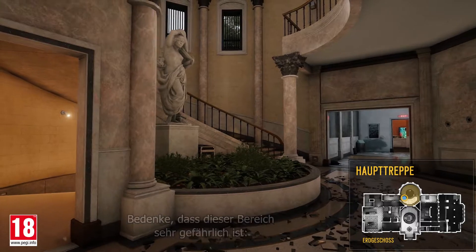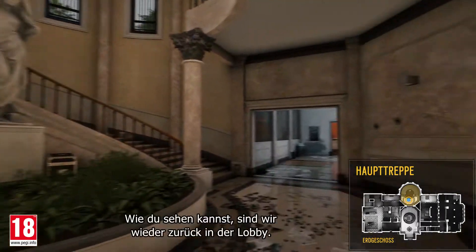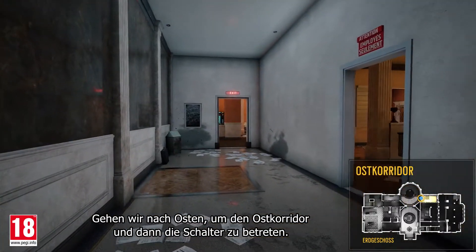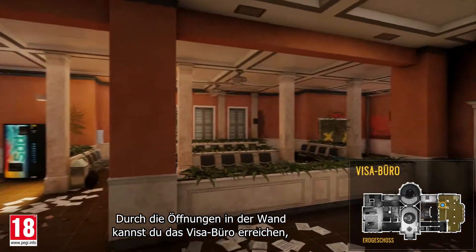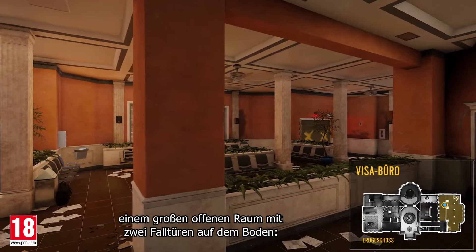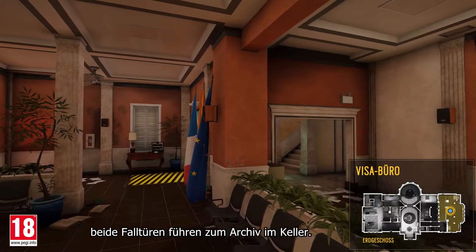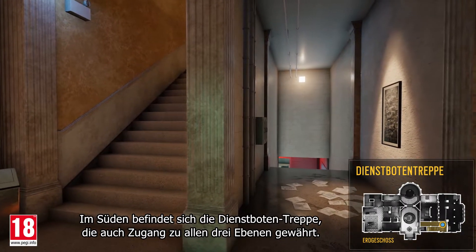Note that this area is quite dangerous. The stairs are narrow and it's an open area where you can easily be spotted. We're now back in the lobby. Let's go east to enter the east corridor and then the tellers. Through the openings in the wall you can reach the visa office, a big open room with two hatches on the floor. Both hatches lead to the archives in the basement. To the south are the service stairs, which also lead to all three floors.